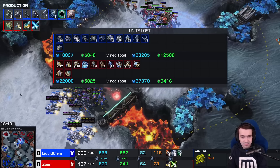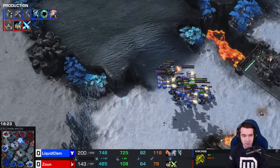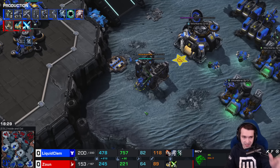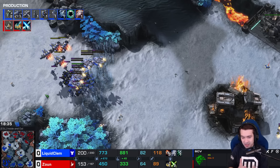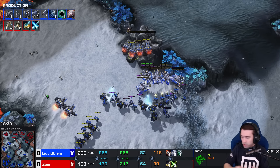John has lost about the same amount of gas but 4,000 more minerals, struggling to mine even close to as much. There's a Fusion Core — but it's definitely for Advanced Ballistics here, especially as he's getting plus two ship weapons. Clem looking to close this out, and the answer would be Liberators.